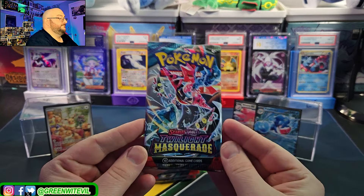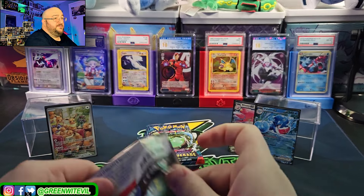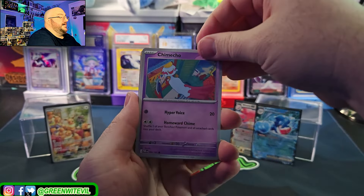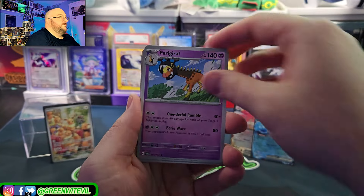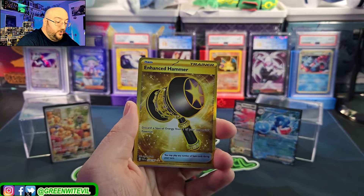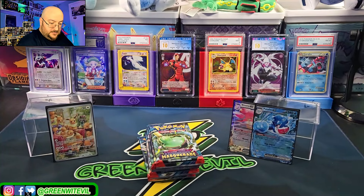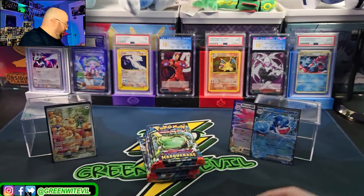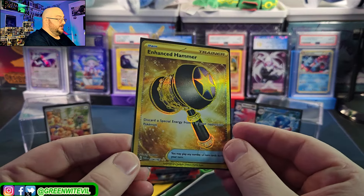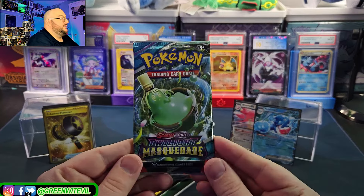We should really be getting three more textures. Scarlet Violet Base, Paldea Evolved — they all had three to four textures in a box, sometimes even five. Applin — Enhanced Hammer Gold! So there is another hit. Enhanced Hammer Gold and Heatran — so now we're starting to rack up some hits. There's our second texture card of the box. Discard a special energy from one of your opponent's Pokémon — we've seen those before.